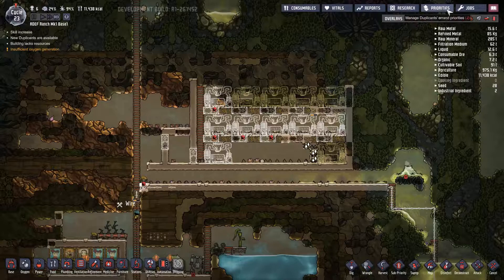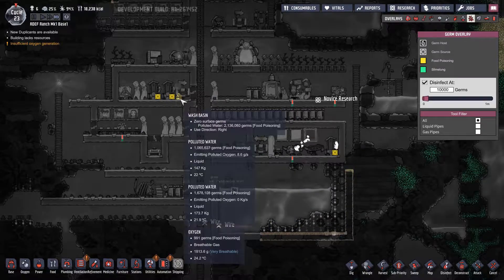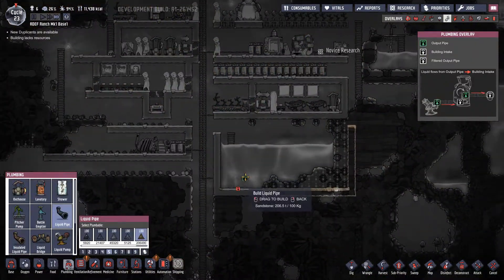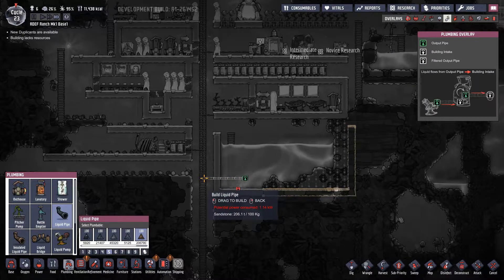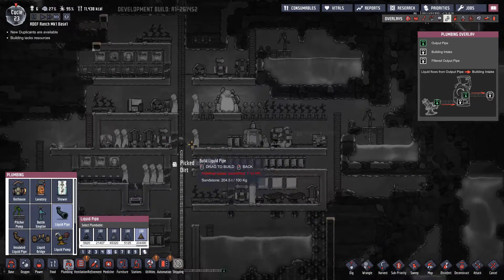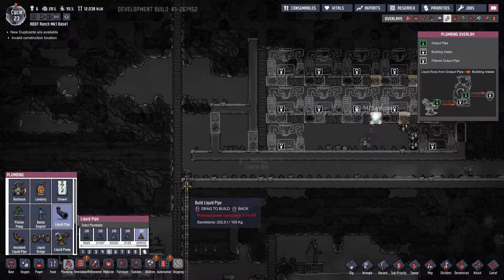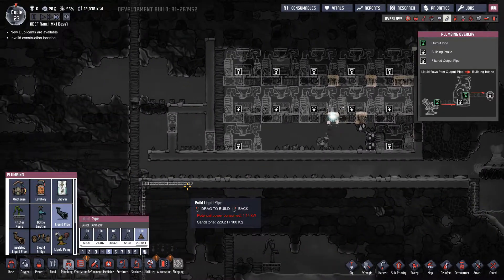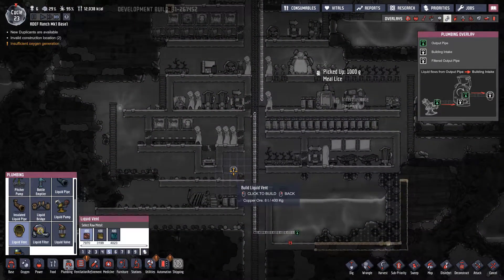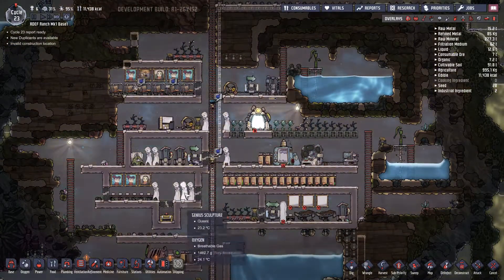Put an air flow tile there as well. Got some polluted water there. I actually want to have the clean water next to it, I think. Could vent there. Get the majority of these pipes working and then I will actually turn the loos on. Otherwise, all I'll have is a load of loos which don't do anything.